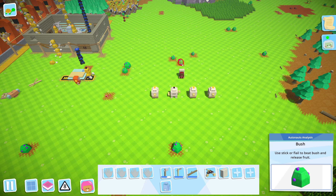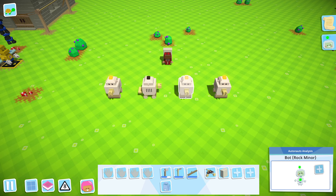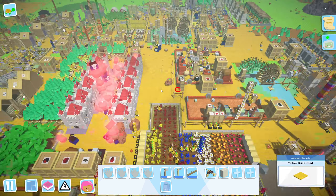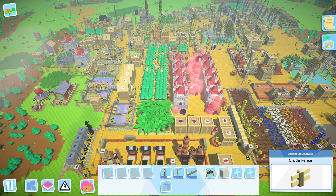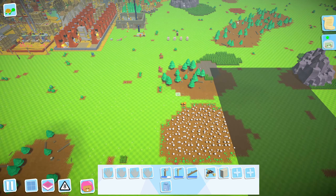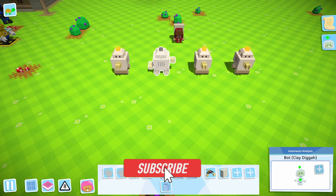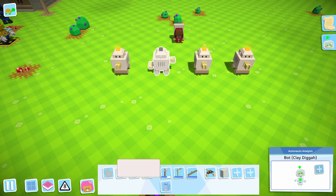So today we're going to talk about early game code specifically for harvesting your early game resources with your basic robots. And this is a code that I used from these little baby robots all the way to civilization. Like my tree farmers — they're Mark 3 — but they still use the same code I had since the beginning because it is as efficient as it can get, and it's the same across the board for every single harvestable you can get.